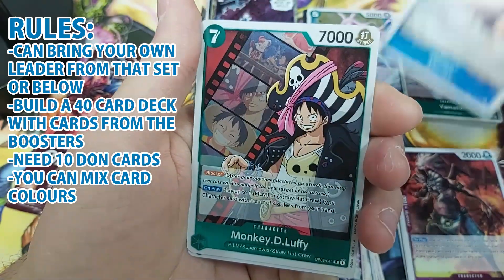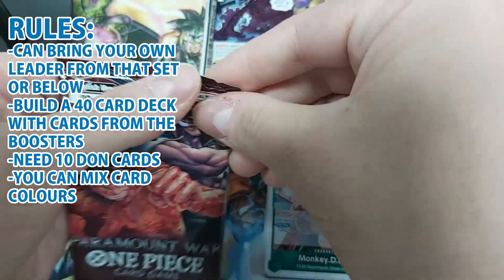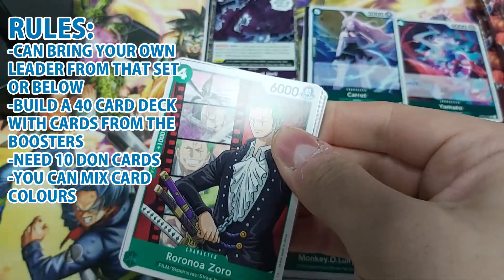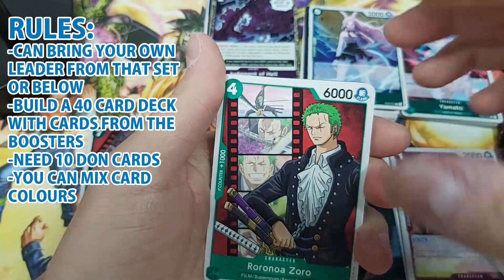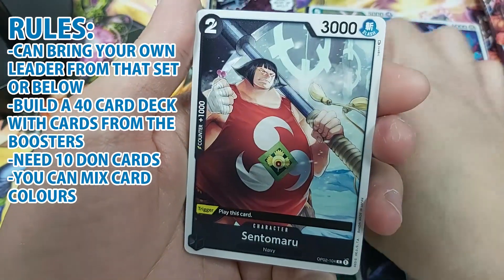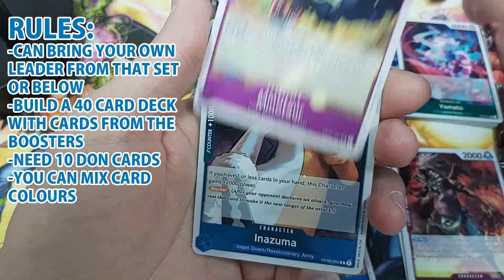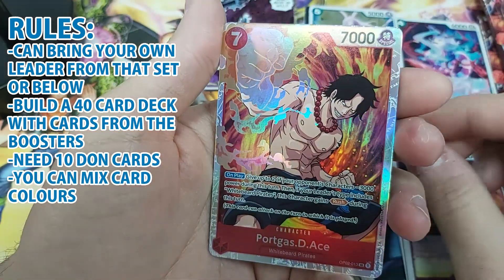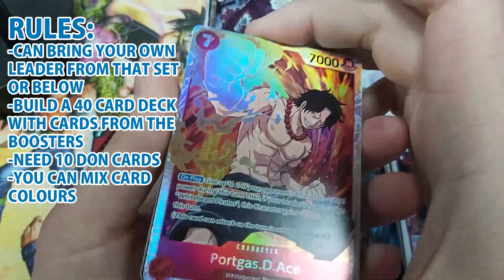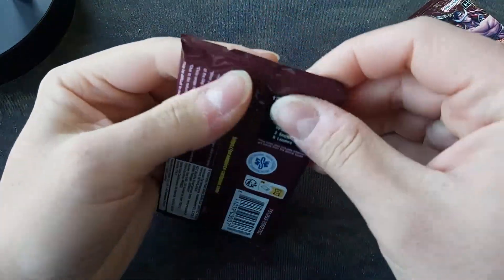You don't need to follow the rule of using the same color as your leader — you can mix them, which is amazing. You can build a deck with any kind of card. The only exception is that cards with specific keywords like 'you can only play this if your leader is X' — you still have to respect those restrictions.